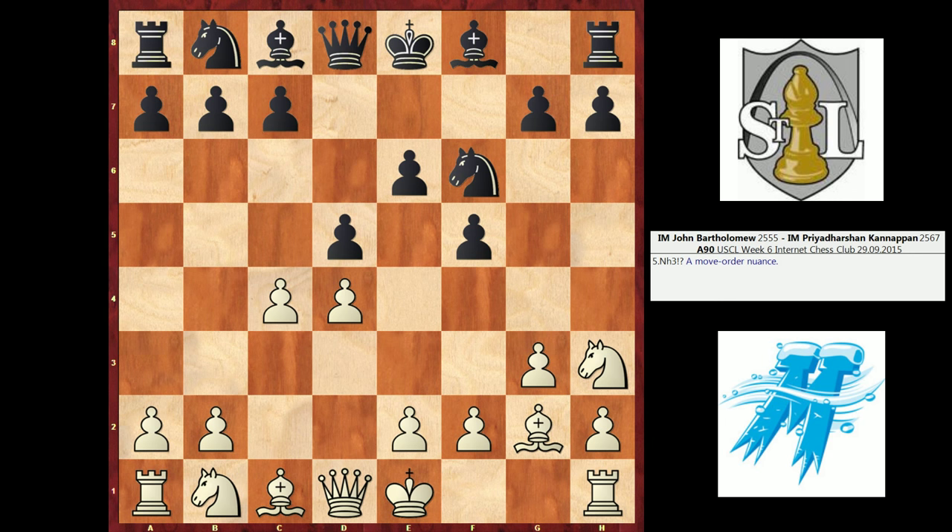Against D5, I played a move that looks odd but is a move order nuance white can employ: Knight H3. I know it looks like a beginner move, moving the knight to the edge of the board, but there's a specific reason behind it. A lot of Stonewall Dutch players actually think it's more accurate for black to play C6 first, and only D5 thereafter. That way, if white plays Knight H3, black could refrain from putting the pawn on D5 and play D6 instead, retaining the option of going E5, since one white idea is to put the knight on F4.